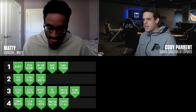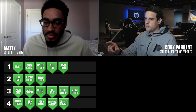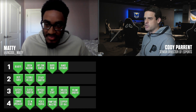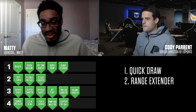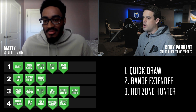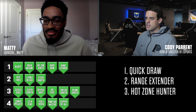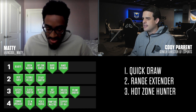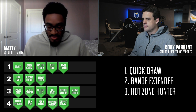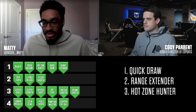Now for the top three badges if you're starting a brand new player — how would you rank up those first three badges? Quick Draw is number one. Range Extender number two. Hot Zone Hunter number three. And on all of those, rank them up as high as you possibly can. For any last thoughts: use your badge points wisely. Once you max out those tier one badges, if you have extra points you can branch off and try other stuff. Those five tier-one badges are very important.